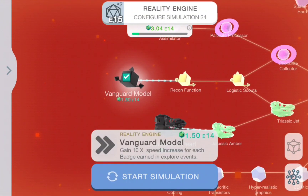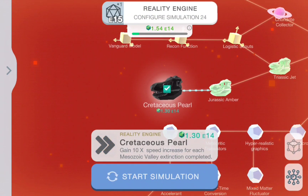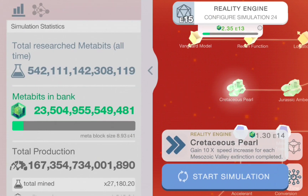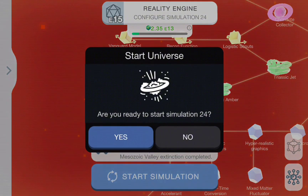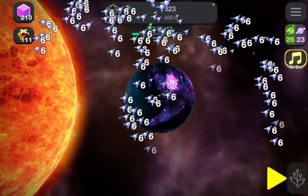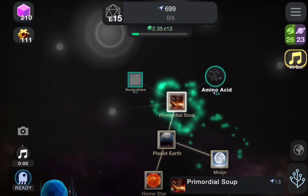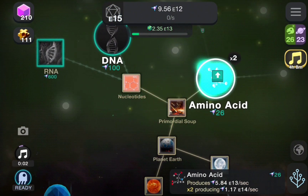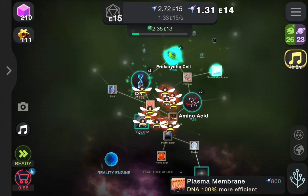In the video we're going to buy the two upgrades that will increase our speed based on how many ranks of the Mississouac Valley we've collected. We're going to start another universe and just find some currency, then upgrade all the stuff back. Let's see if we can get a faster speed than last time.